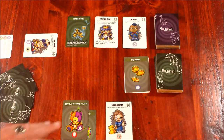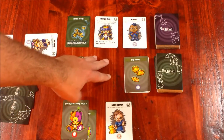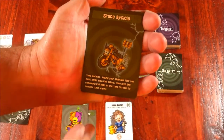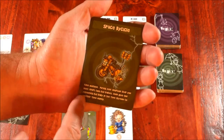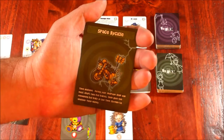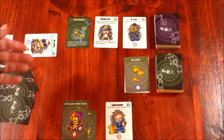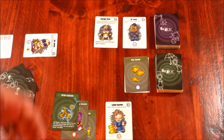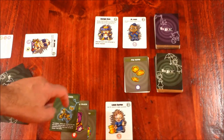That would be the end of that phase, and then I would adopt. The last thing I do is look at the time stream and take one baby. You'll notice there's a card called Speed Bicycle — this is a time machine, a very special card inside the baby deck. There are several different time machines, but this one says during your adoption step you must adopt two evil babies, then give the remaining evil baby from the time stream to another time nanny. So instead of adopting one, you adopt two and give one to an opponent. Since that's my adoption phase, this doesn't trigger yet — it has to wait until my next adoption phase.